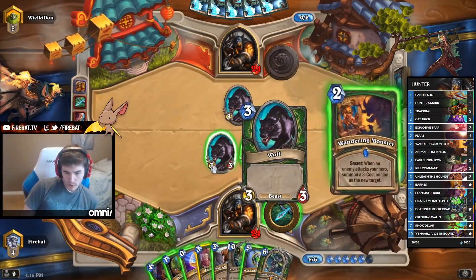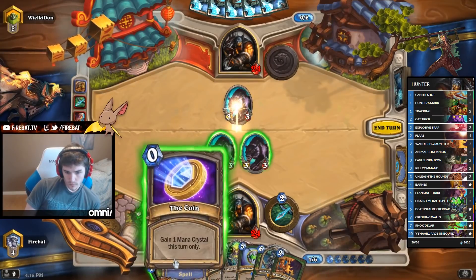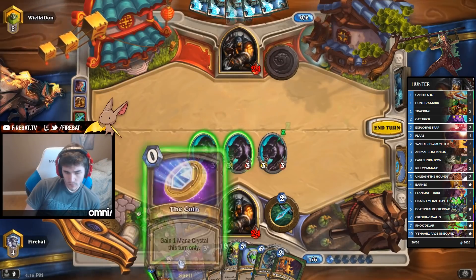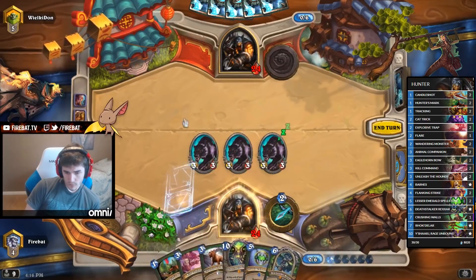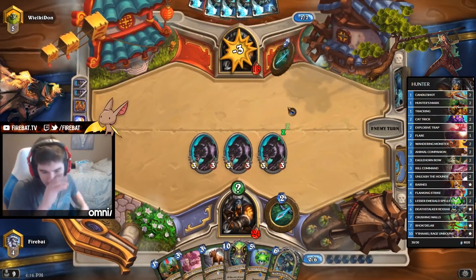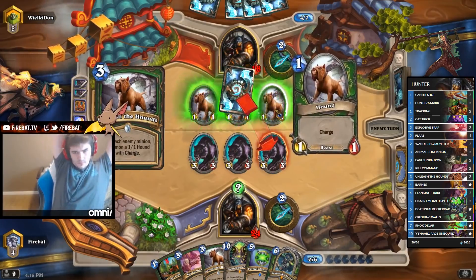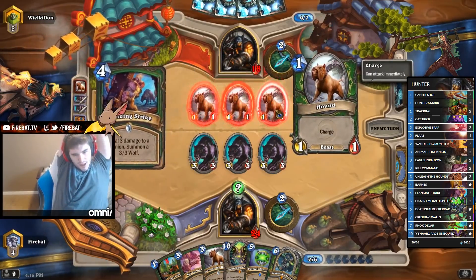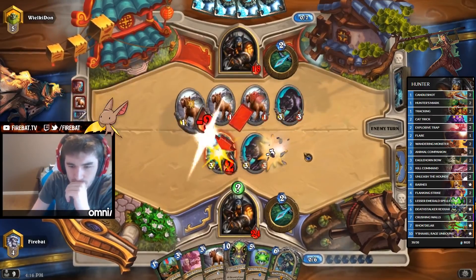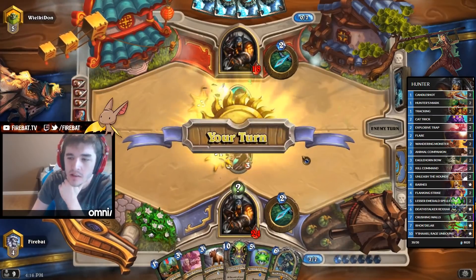Wandering Monster is probably better. Next turn I can Spellstone into Hunter's Mark. I had Spellstone, he didn't. GG.